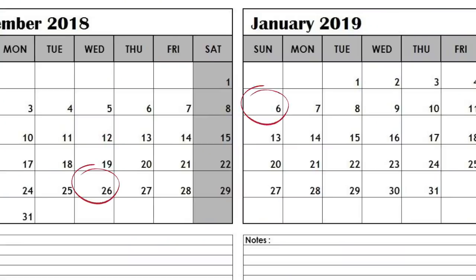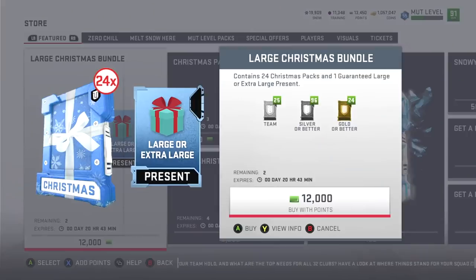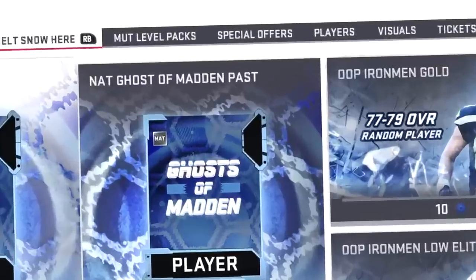I can't remember the last time I did a straight-up pack opening, but I have a very good feeling about this. I'm gonna be gone from December 26th until January 6th, and there's a very good chance I'm about to miss a flight because I'm recording this video. However, I have to upload content for you guys. We have 19,909 snow — that is a lot. I'm gonna open this Christmas bundle. Yes EA, take my money!